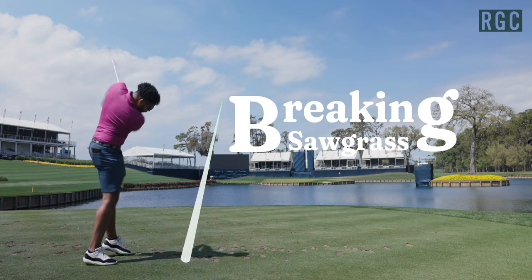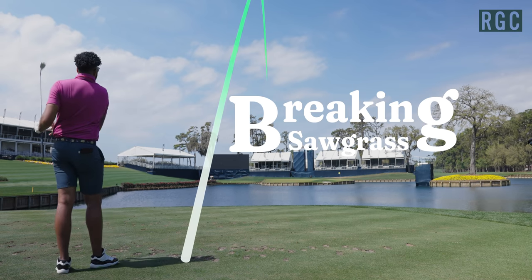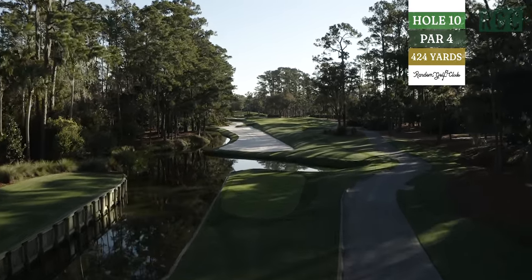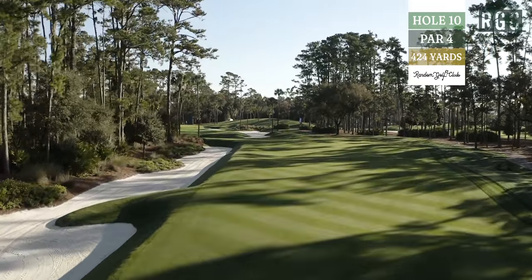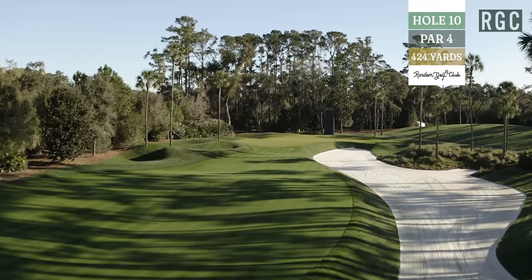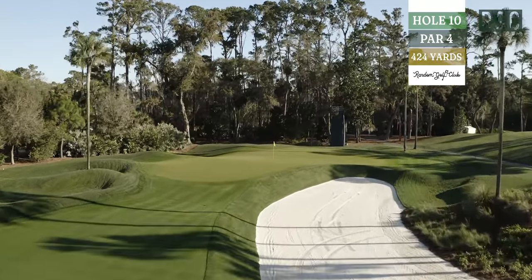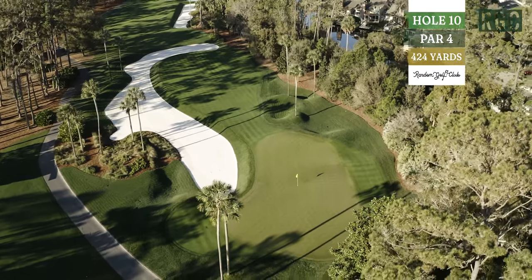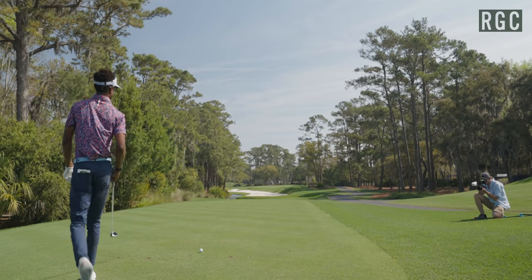Without further ado, episode three of Breaking Sawgrass. The tenth hole is a par four, 424 yards, and the word narrow barely describes it — it's about as wide as a pencil, maybe more like a Rorschach or a Jackson Pollock. This hole is a long mess. The green has tangled rough on the left and humps on the right, but Pete Dye created a beauty on this one. Joe Hooks is first to play — less than driver.